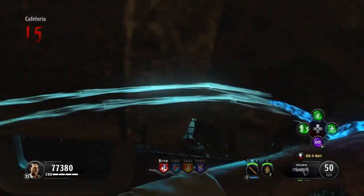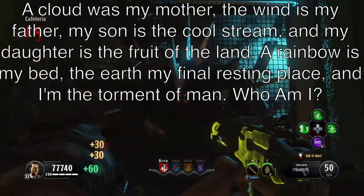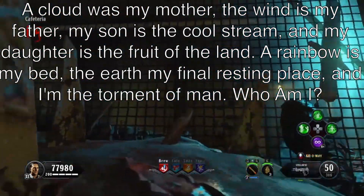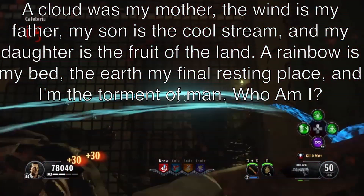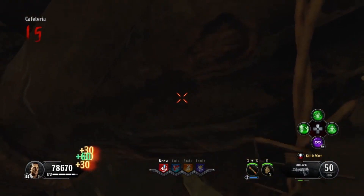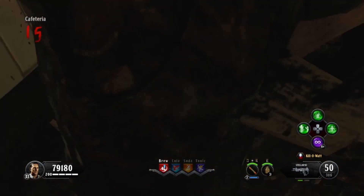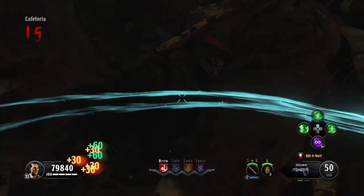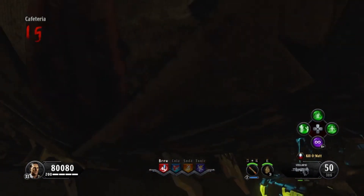Now for the next trick question: 'A cloud was my mother, the wind is my father, my son is called the stream and my daughter is the fruit of the land. A rainbow is my bed, the earth is my final resting place, and I'm the torment of men — what am I?' Answer down below. First person to get it right will be featured in our next video. Hope you guys enjoy, please like, comment, and subscribe. I'm SilentLine, peace out and have a great day.